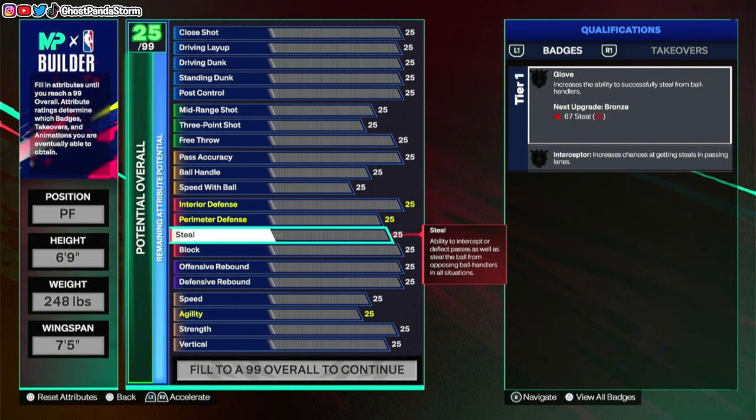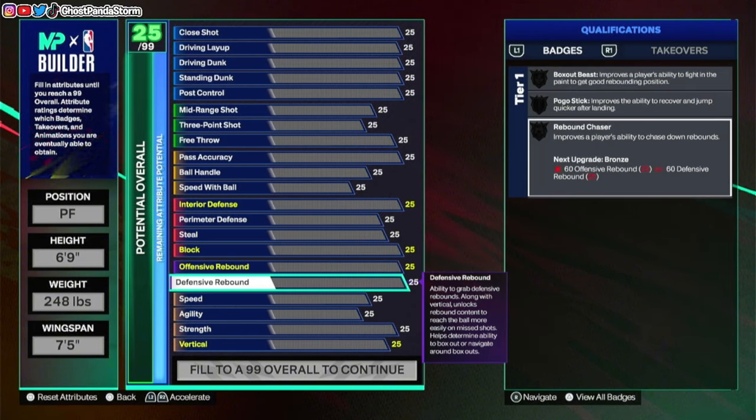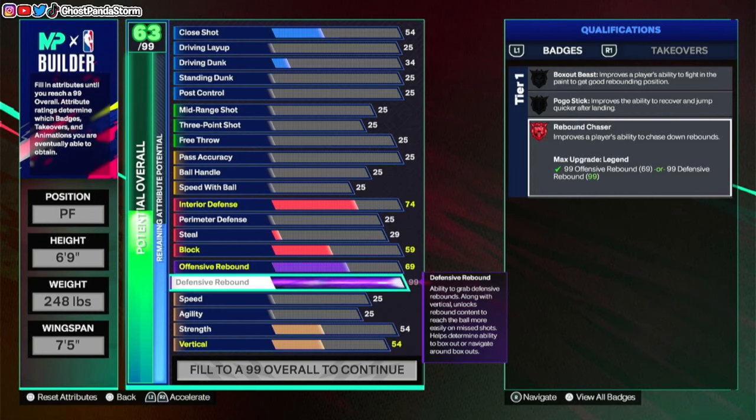In the My Player Builder, what you need to do is find an attribute of your choice and then bump that all the way up to 99 overall. This will grant you the ability to unlock a Legend Badge.